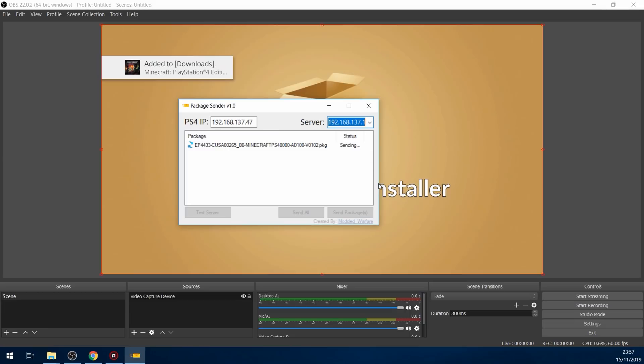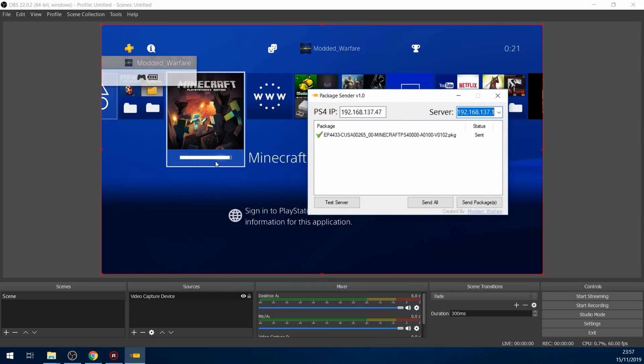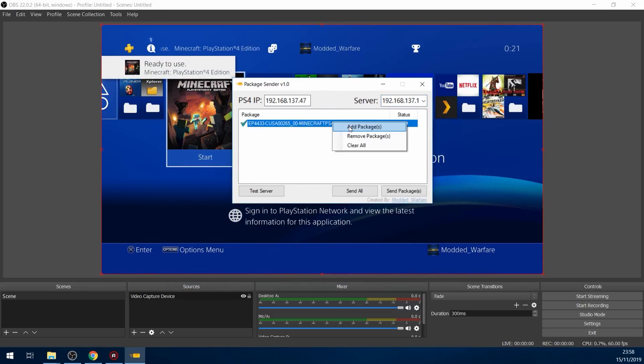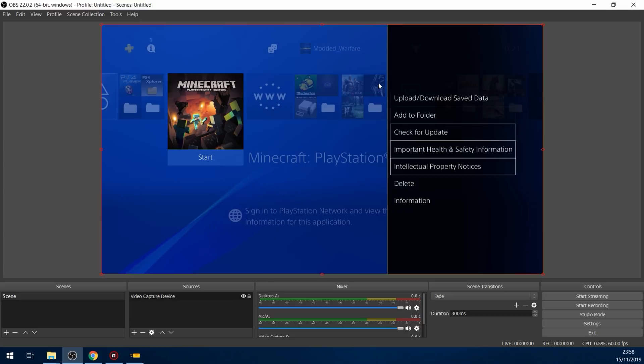Click it and then click send package file and then it starts sending the package file. As you can see, it gets sent — Minecraft is very small, it's only a few hundred megabytes, so it'll install pretty quickly. Package file sent. Then once you're done, you can remove it or clear the list, add more package files, whichever you want. So that's how you install a package file.